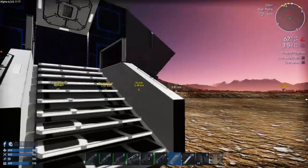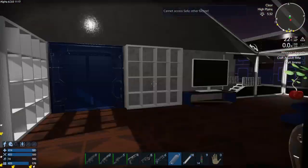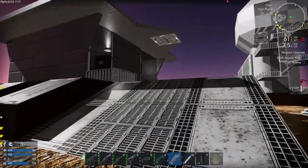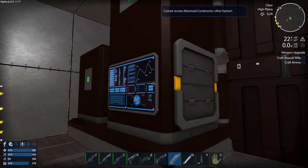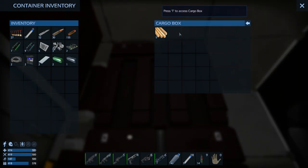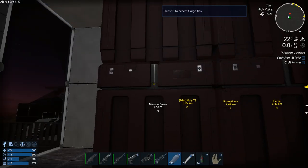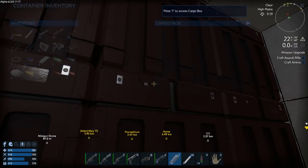I think I know what's in here. We have an advanced constructor - it is an advanced constructor but it's another faction. We got some restroom and silicone. What else have we got in here? Plastic, more materials. I've got some gold - we will need that for sure. Drill charge.